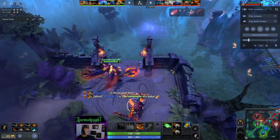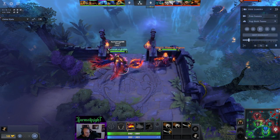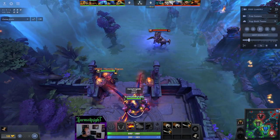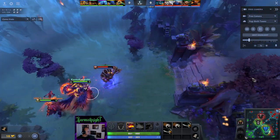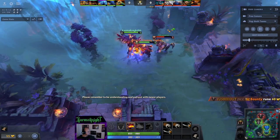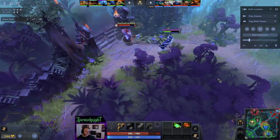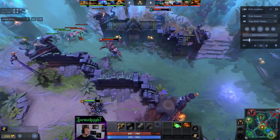We have a game today where my team — what can I say about my team that's not just outright flaming them? Like, we end up winning, but these guys were — I will call it all over the place. My team was all over the place. I'm really glad I've got Storm Surge and Stampede so I can get to my team and help them when they need it, because there are times in this match where they need help.